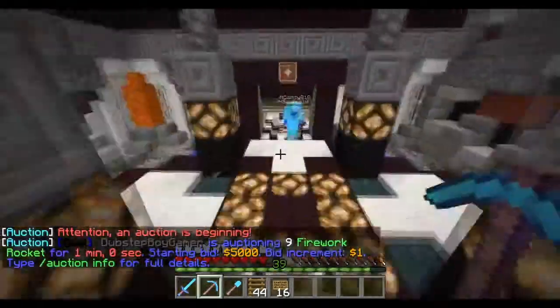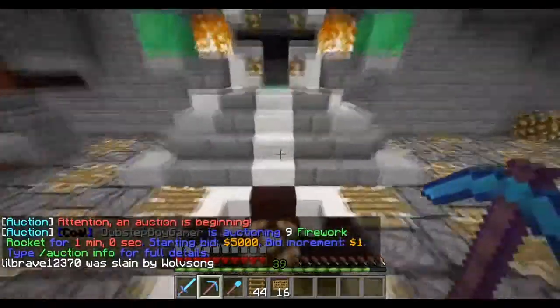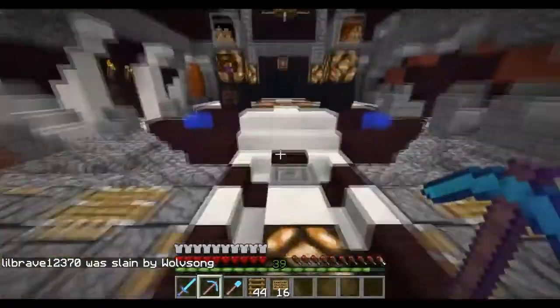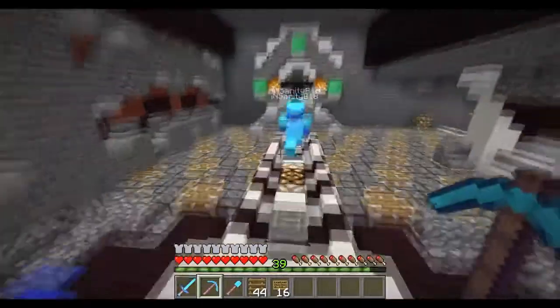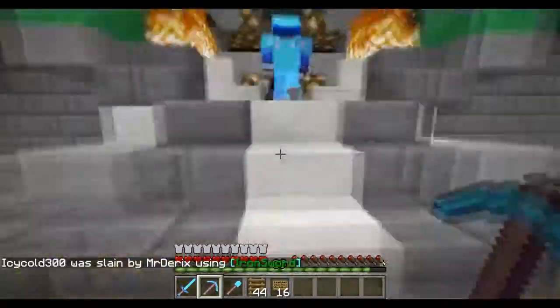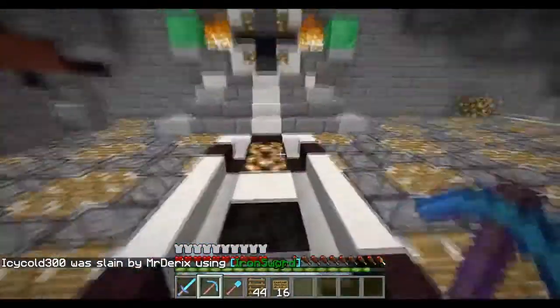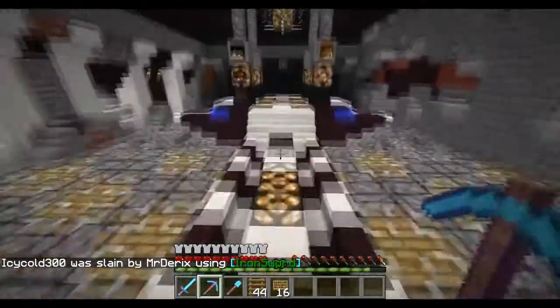Factions Green is resetting very soon. We're just doing some pre-world generation before we actually reset the server. I got permission from the owner that I could copy my base over to the new one, as I have not been raided yet. He looked at my base and said you spent a lot of time on it, and you can just copy it over.